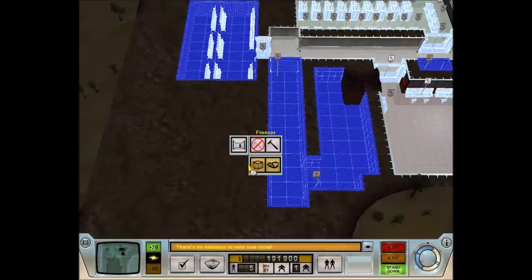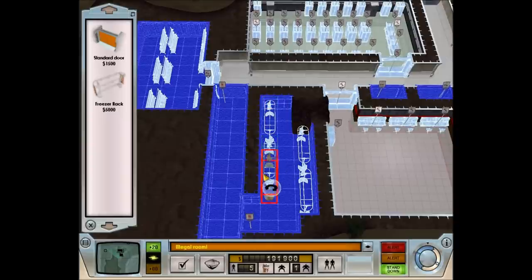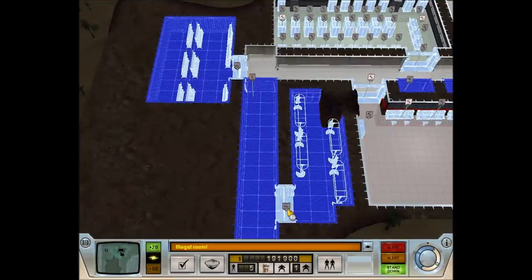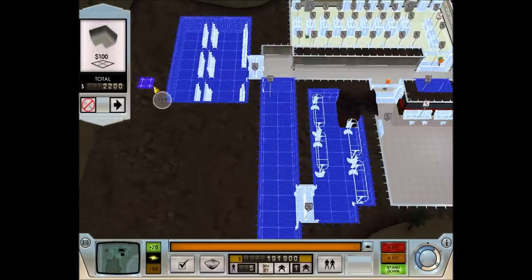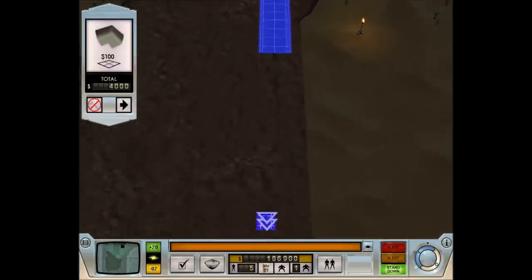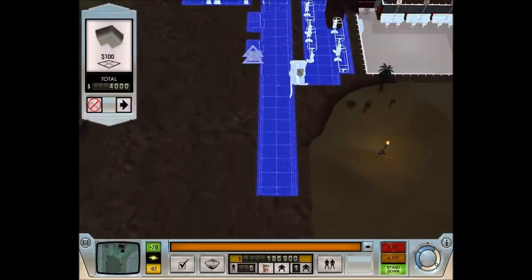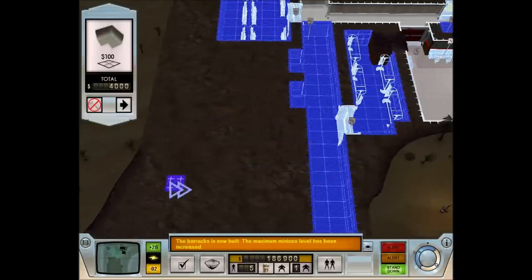We'll put freezer racks — one, two, three, four. You do need the freezer room because if you don't have one, the body bags just sit there and agents can find them, and your own minions won't be too pleased about them sitting there for understandable reasons. Presumably it reminds them a little bit too much of their own mortality.